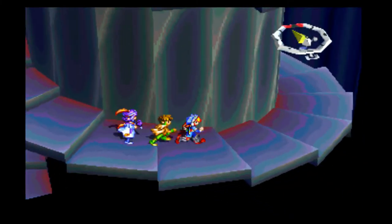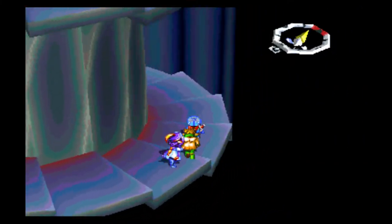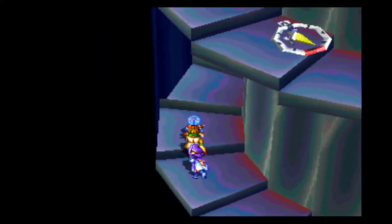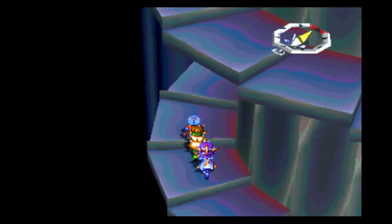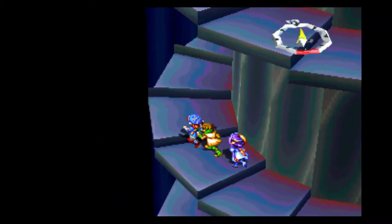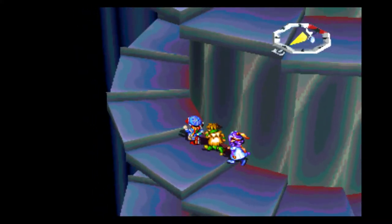Yeah, and that's the door we've already been through. I don't think there's another door on this floor. So we just need that top door then. And I think all the enemies should still be despawned since I haven't actually left the area — unless going to the save point counts as leaving the area, which I hope it doesn't.